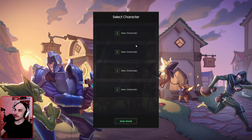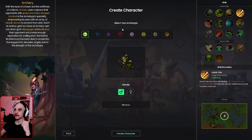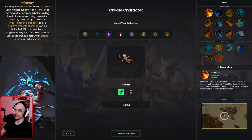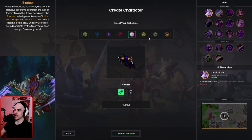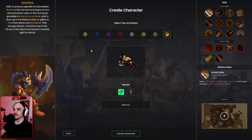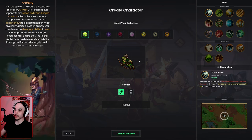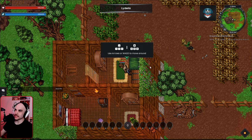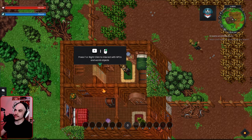We're creating a new character and get to select three archetypes, kind of similar to ArcheAge where you pick three different archetypes to make your class. We have archery, witchcraft, wizardry, spiritual, shadow, protection, holy, and warfare. We're going to pick archery for sure. No character creation beyond that — let's go!